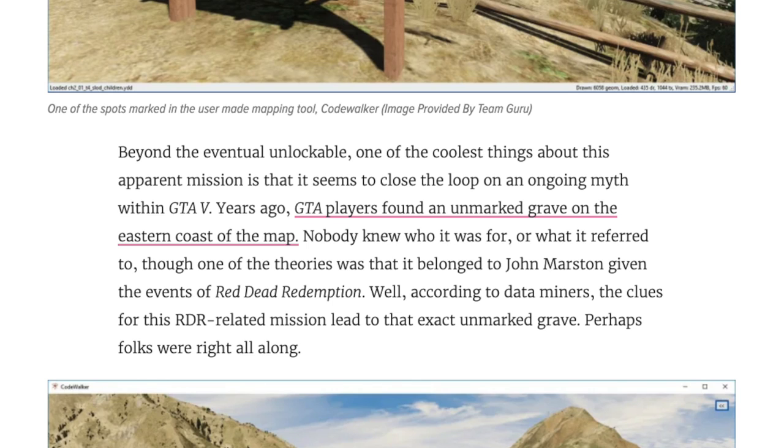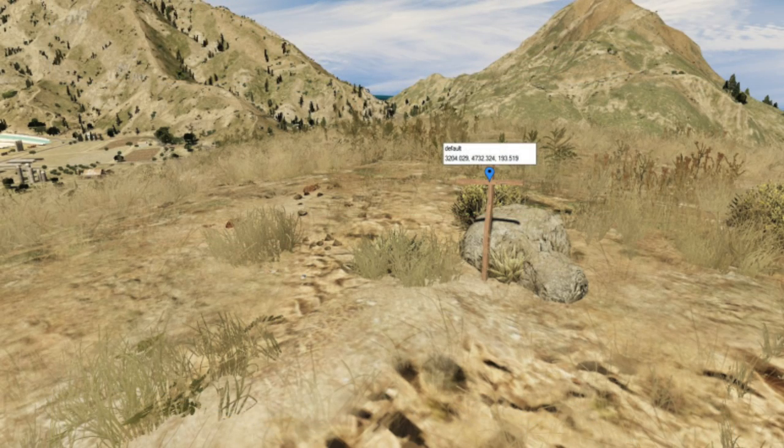Years ago, Grand Theft Auto players found an unmarked grave on the eastern coast of the map. Nobody knew who it was for or what it referred to, though one of the theories was that it belonged to John Marston given the events of Red Dead Redemption. According to data miners, the clues for this RDR-related mission lead to the exact unmarked grave — perhaps folks were right all along. One of the coordinates for the treasure hunt literally places a clue on this grave.